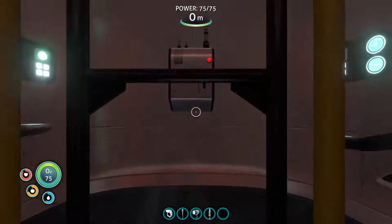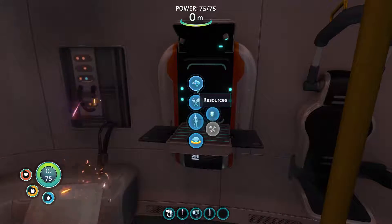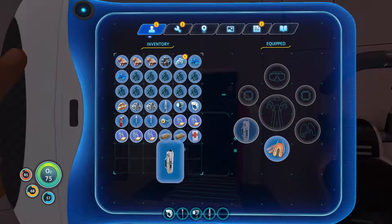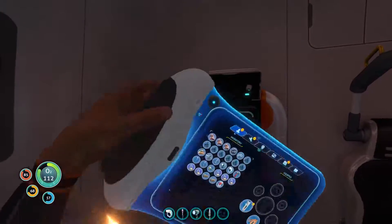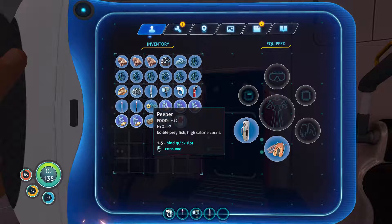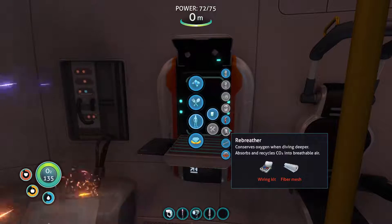New blueprint synthesized — sea glide! Oh, I just got the whole blueprint in one go! I like that. Sea glide — okay, battery, lubricant, copper wire, titanium. I can make that! But first... yes! Thank you, thank you, thank you. So it looks like there's a slot for a suit, a slot for a helmet, hands, and two chips or something. Anyway, I got a bunch of stuff here. What's that — rebreather? Converts/conserves oxygen when diving deeper. Wiring kit and fiber mesh — how do I make fiber mesh?